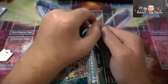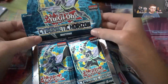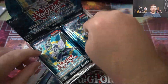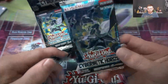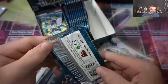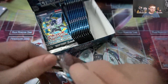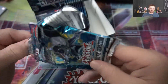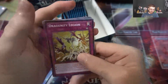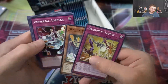Hopefully we get some good pulls today. I'll probably go a lot quicker in this video. The reason I usually go a little slower on the first booster box is because I like to look at the cards — it was my first time opening a Cybernetic Horizon pack. Some of the stuff you might see pulled might be on eBay, link in the description below. So without further ado, let's get into this.